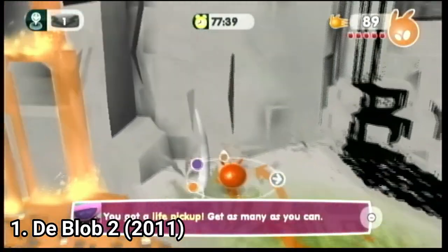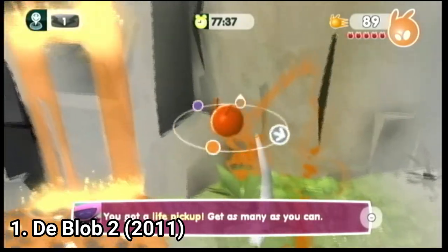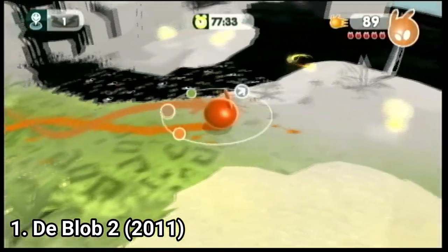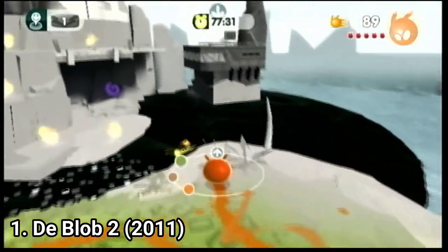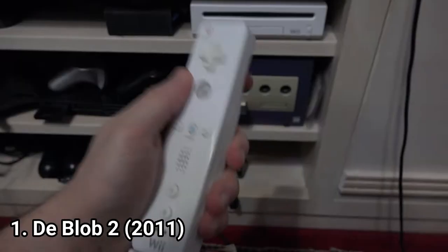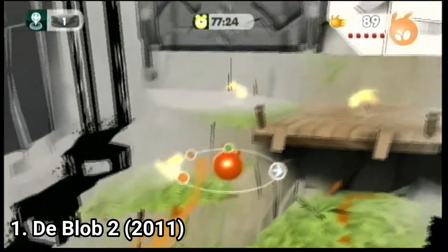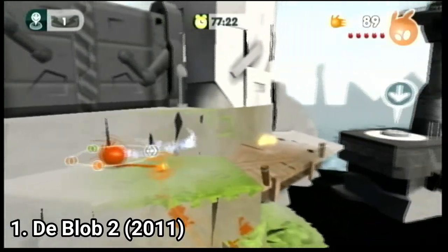de Blob 2 expands on the formula and the game is different while it still feels the same. A key difference between the first game and this one is that here you press A to jump instead of flinging the Wii remote. And pressing a button to jump is much better than flinging the Wii remote — it's more precise.